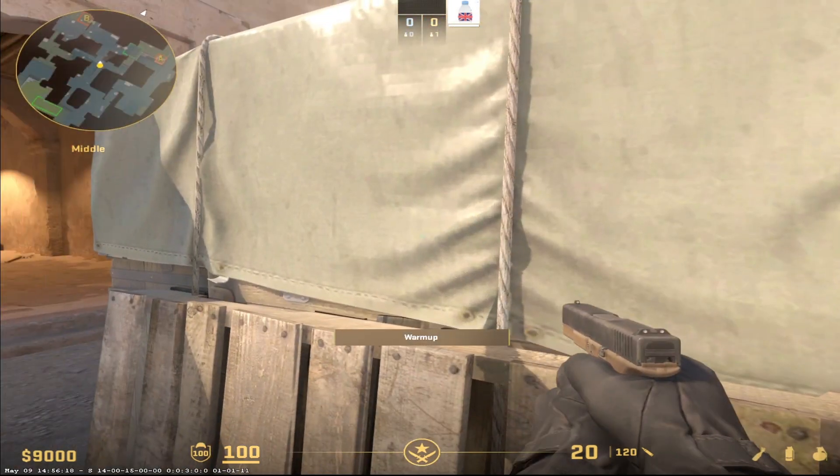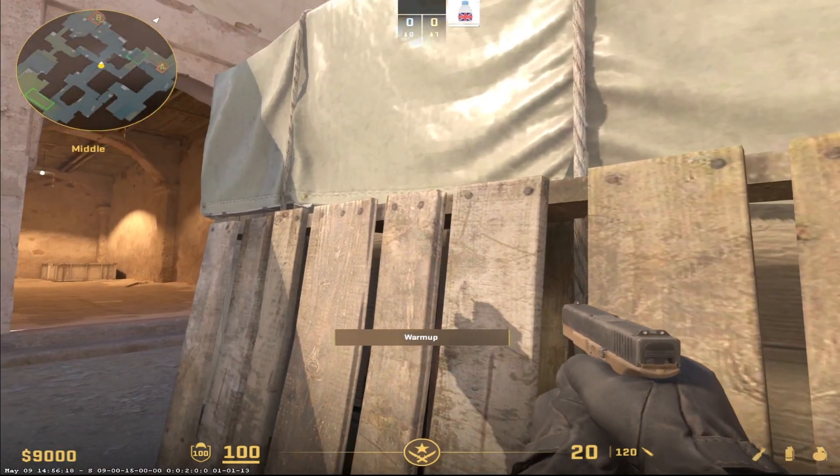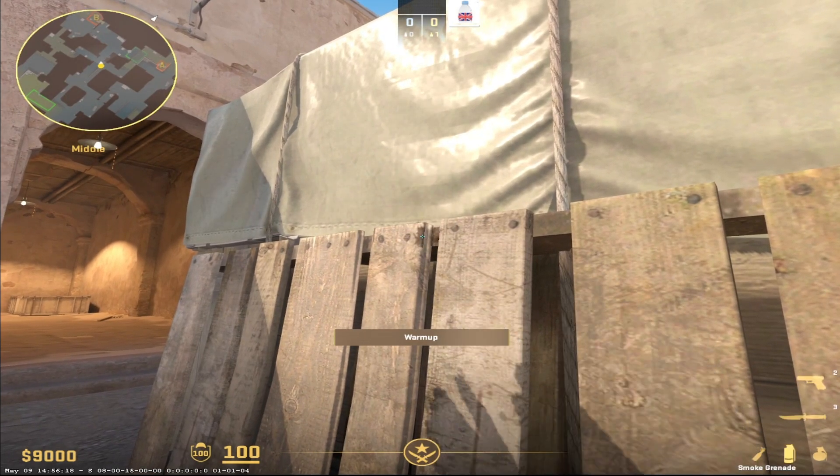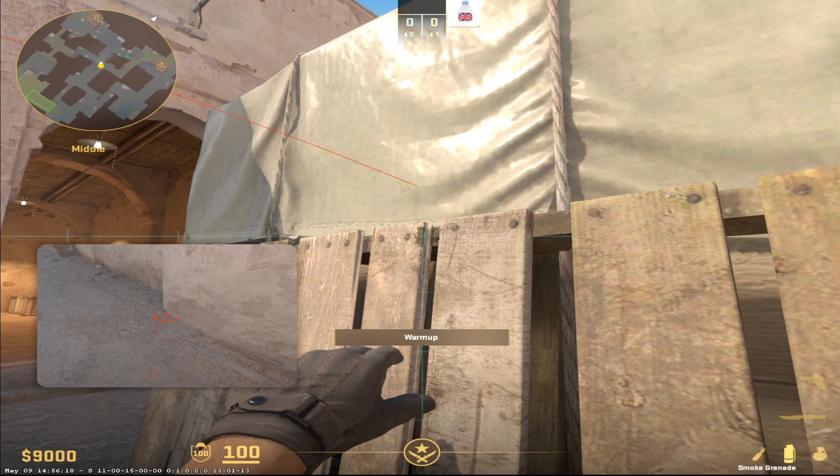We're going to do the mid to B smoke. What we'll do is crouch in this corner — you'll see where this shadow is here on this corner. While we're still crouched, we're going to left click jump throw.